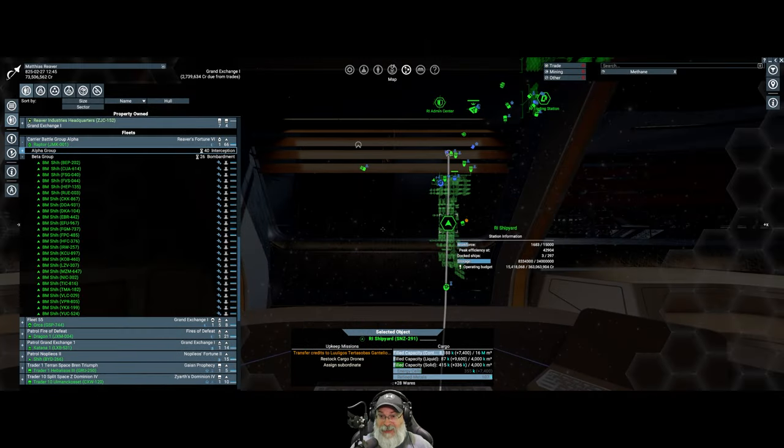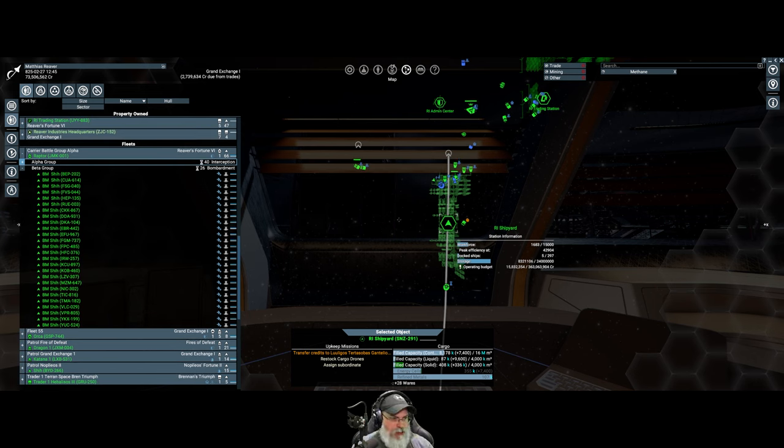Welcome back everybody to Explore Foundations. I'm an old guy gaming and in this episode we're going to continue pumping out our carrier ships. We have 40 interceptors already on our carrier and a total of 26 bombardment ships, but I want to get this up to 80 which is the maximum capacity.